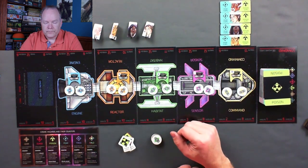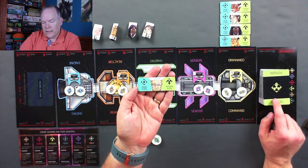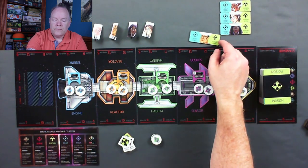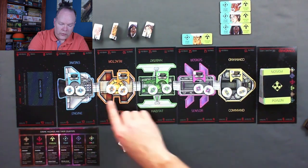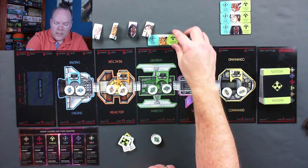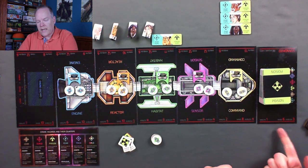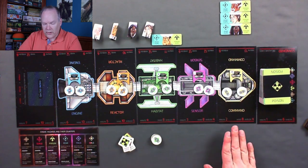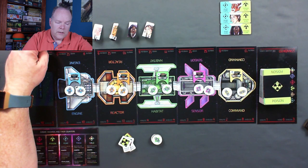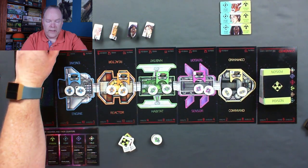The second time a worker is alone in a module and a fear card affects that module, that astronaut will die and go away. Poison is physical damage — if a worker is in a module and that module gets poisoned by space, we move them down on the health track. As space plays ambush cards, the leftover cards from their hand are discarded. At the point where a worker is on that discard minute, that will kill the astronaut. That's how an astronaut can die from poisoning.